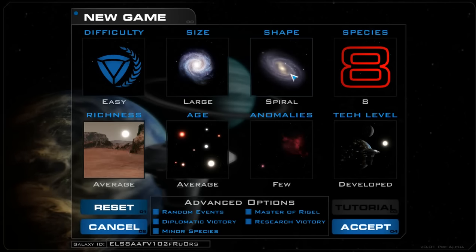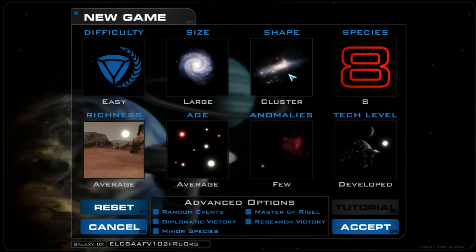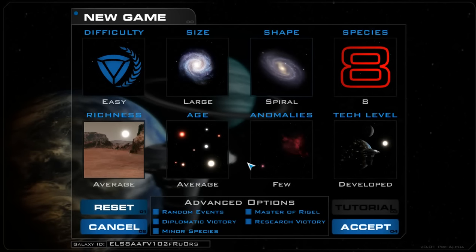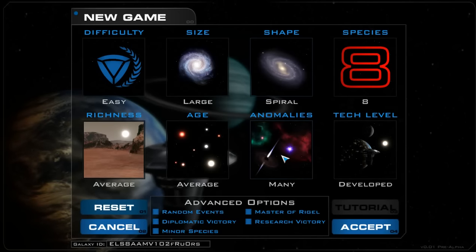There are spiral and cluster shaped galaxies. Let's try spiral. And let's have as many anomalies as possible, so maybe we'll find one. Obviously we won't have quite enough time to play for some of these things to matter necessarily.